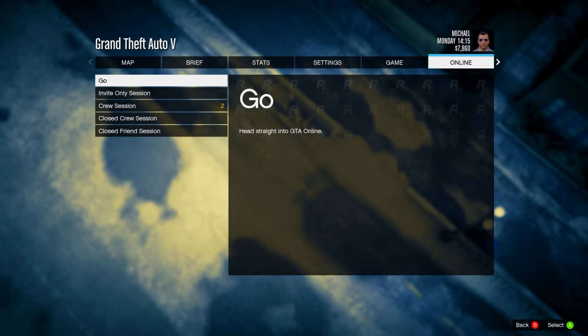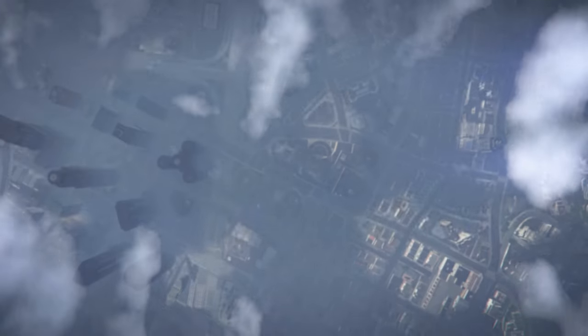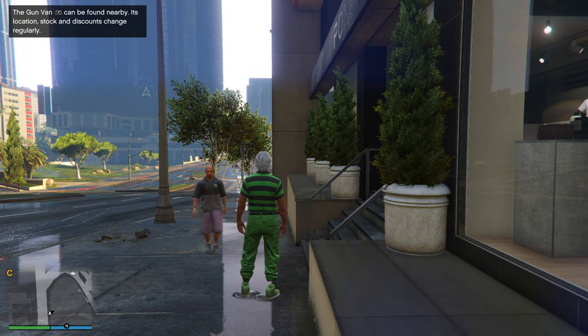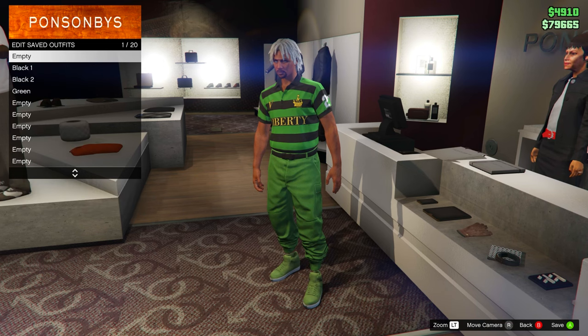From story mode, start up a new Online invite-only session. When you load in, you'll notice you have the outfit you chose to keep at the beginning. Go ahead and save this at the bottom slot, so it's around slot 20.